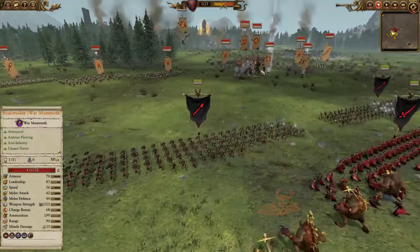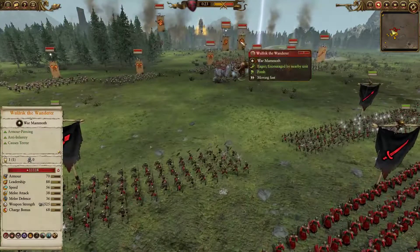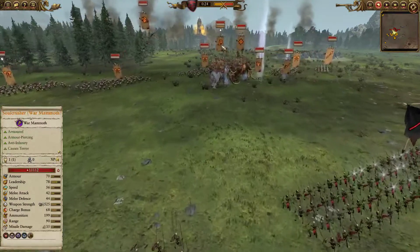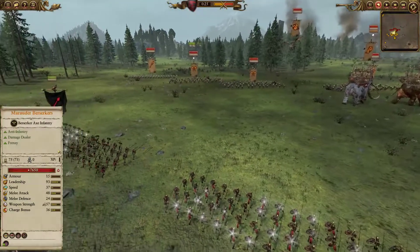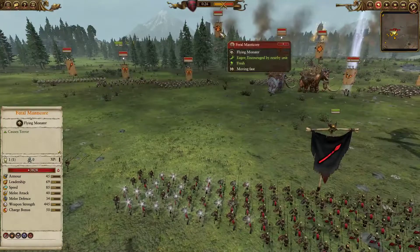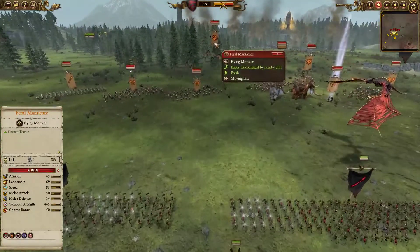For my opponent: two Mammoths — one is the Soul Crusher, one is Wolfric the Wanderer with pretty much standard abilities. He causes Terror. A mix of Marauder Berserkers, some Spearmen, the Brutes of the Hound, and also a Feral Manticore which I almost thought was a Frost Wyrm.